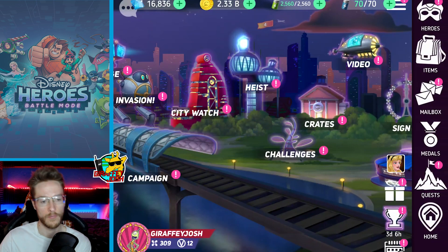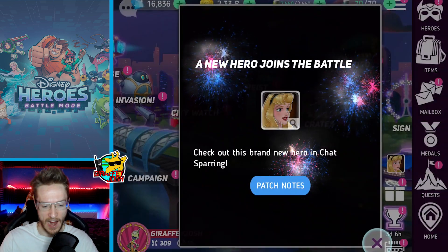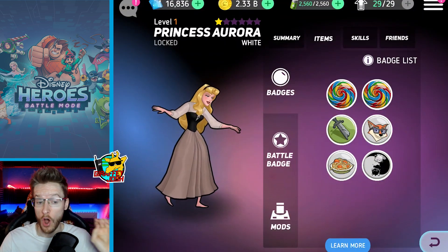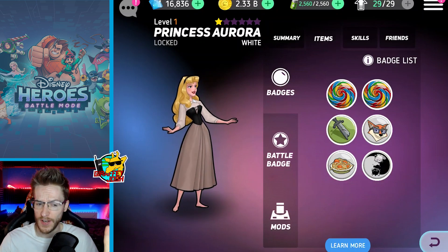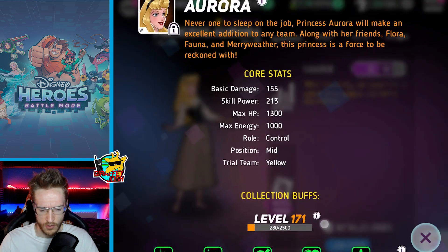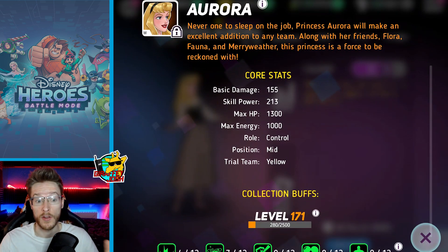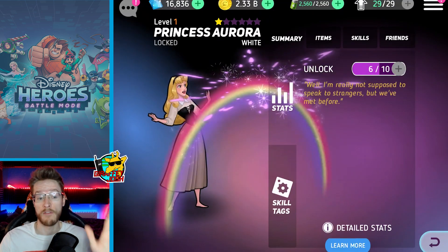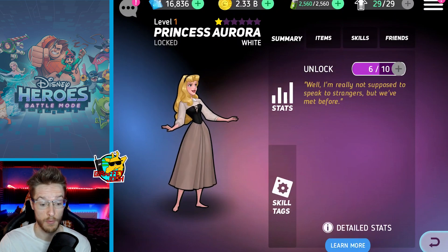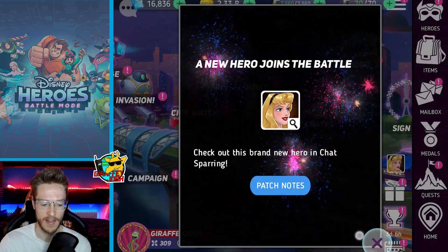Hello everyone and welcome back. We have a character to try out here — Princess Aurora from Cinderella. I think I've got that right, I might have got that wrong — do not bully me. I'm happy because we're going to jump in and try this character out. I did give her a very brief go in a live stream over the weekend and she's pretty mad.